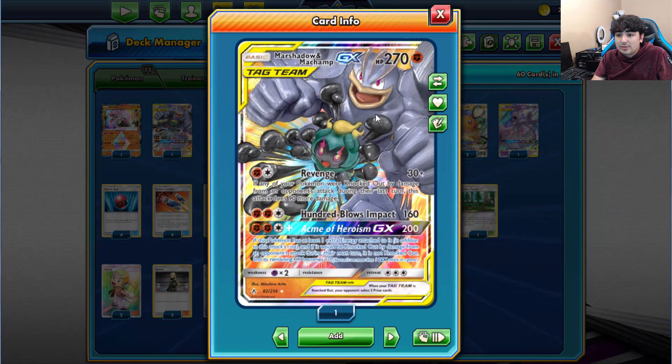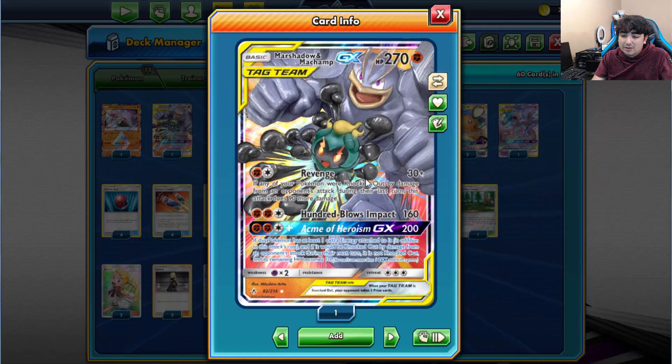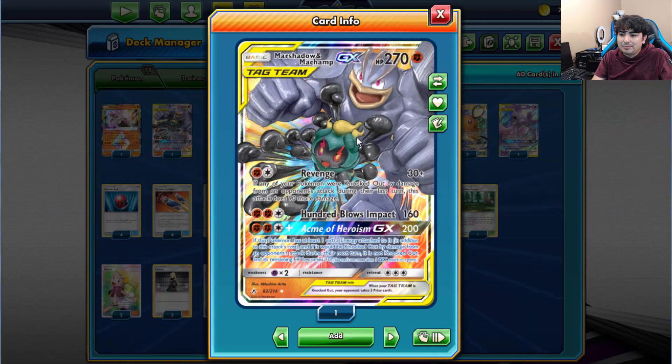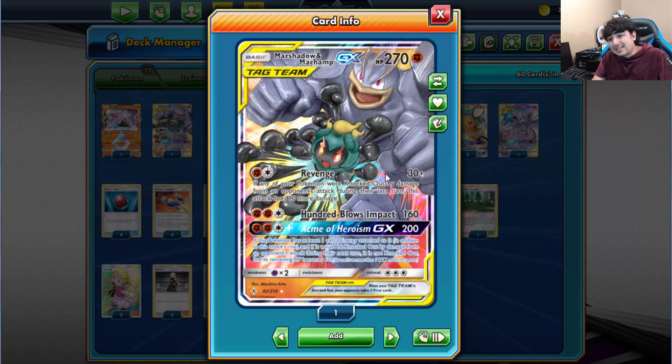Next up is Marshadow and Machamp-GX. Revenge does 30, plus 90 more if a Pokemon was knocked out during the previous turn — so 120 plus all the Fighting boosts. 100 Blows Impact does 160 plus boosts. And Acme of Heroism GX costs 2 Fighting and a colorless for 200 — if this Pokemon would be knocked out by damage, it's not knocked out and its remaining HP becomes 10 instead. It's almost like a Verdict but guarantees survival.